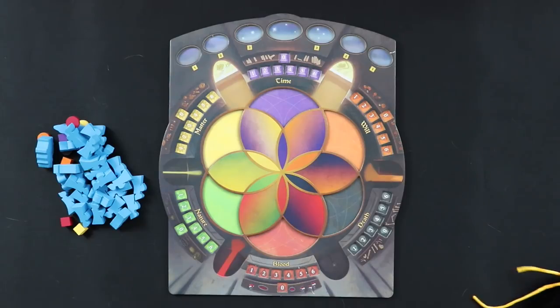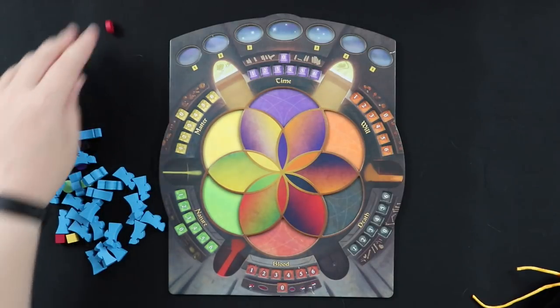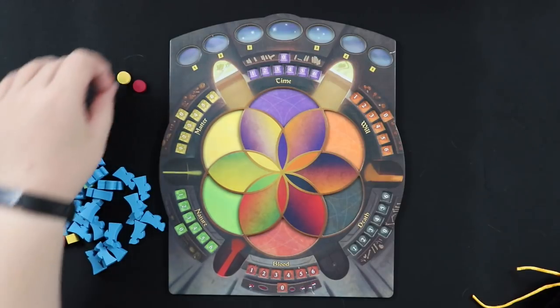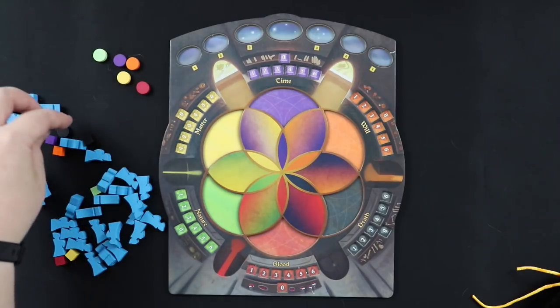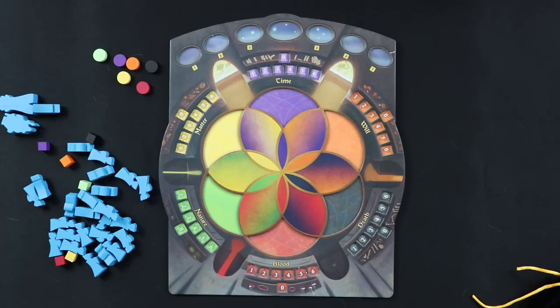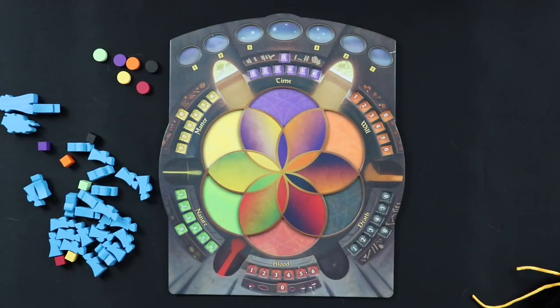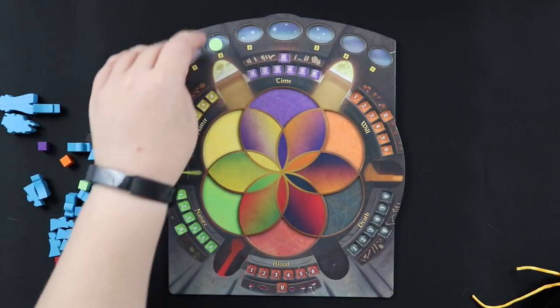You take out all of your pieces. The first things we're going to need are these little planet pieces — there are six of them. Basically, when the planets align, the game will end and an archmage will be chosen. The planets are also used to keep track of your turn count and they can give you the occasional relic, which is pretty cool. So let's just randomly place them somewhere.